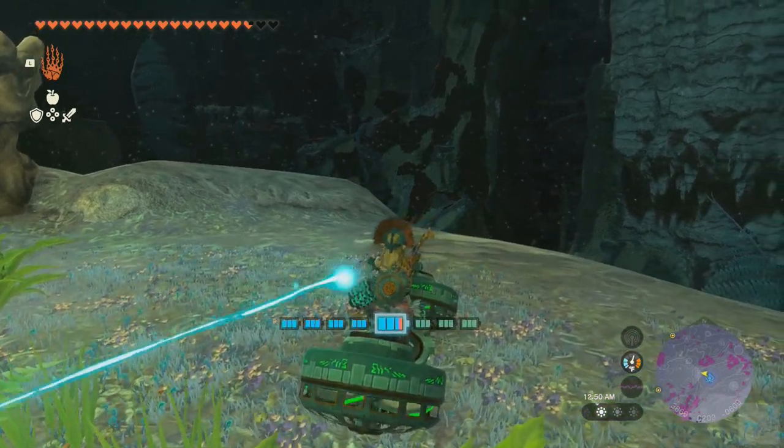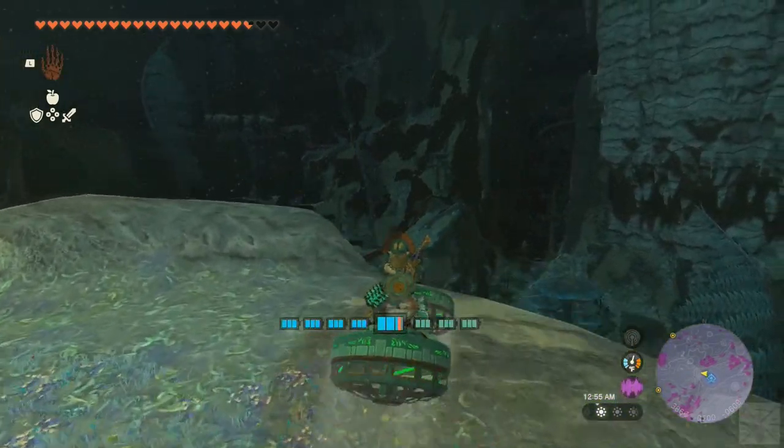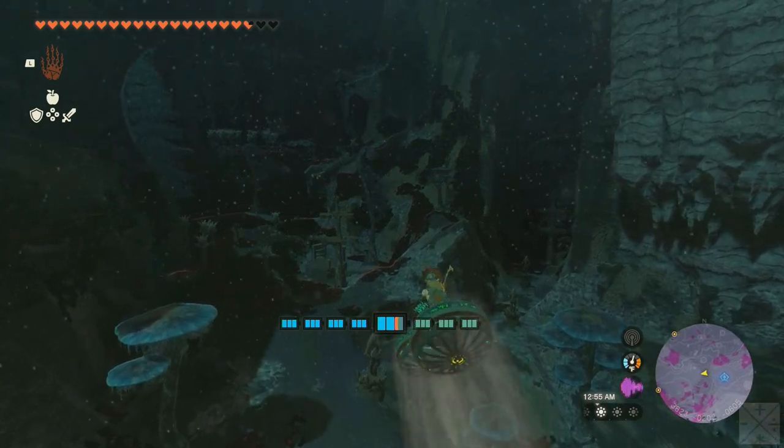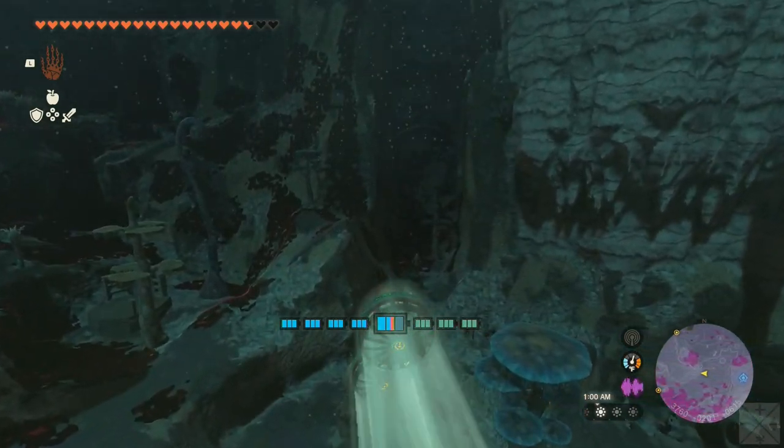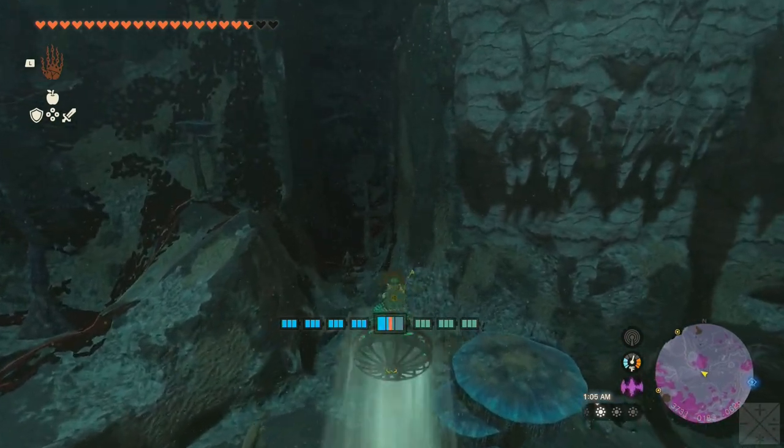We've got a Lightroot here, near one of those Zora statues I was following before. We want to head west and ever so slightly north until we get to the Ruto Canyon mine, then just keep heading west from there. We want to follow the Zora statues for the moment, but only for a little while longer.